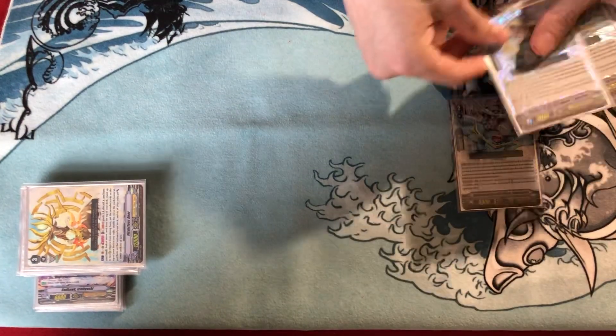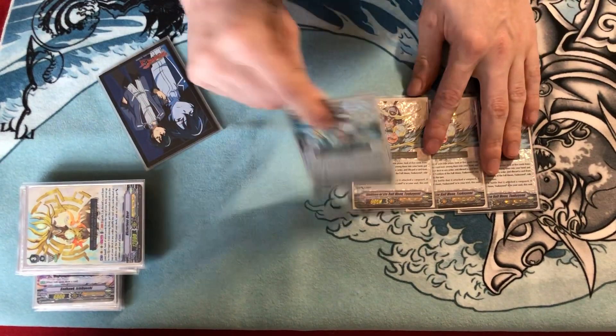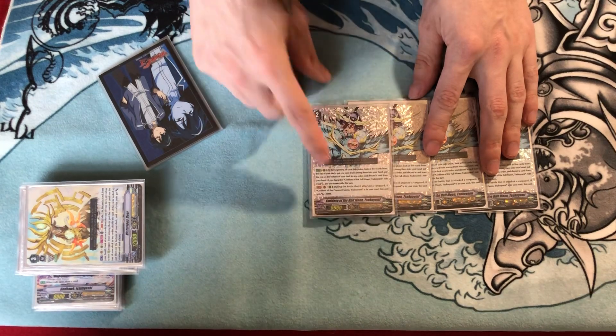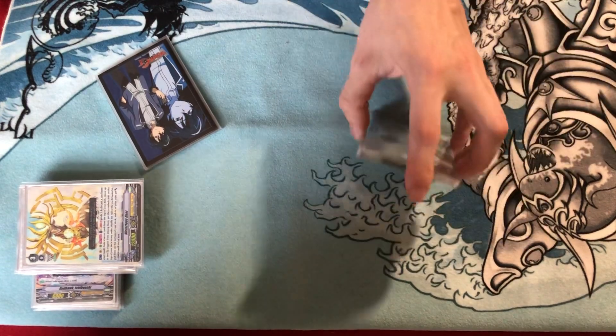Starting off with the grade 2s, we're obviously running 4 of the Tsukiyomi grade 2. She's really good - obviously she's just the ride chain piece, sets up your hand, and if she's on Vanguard and you have the Tsukiyomi ride chain going off, she gains plus 3, so she's hitting - as long as she swings at the Vanguard - for 12 base stats, which is really great.